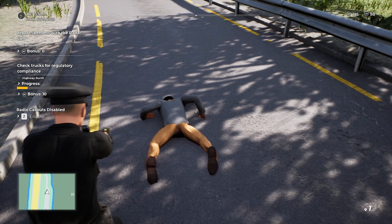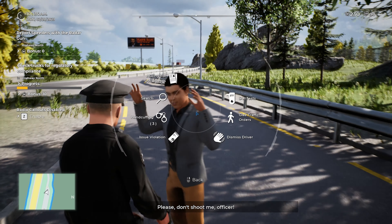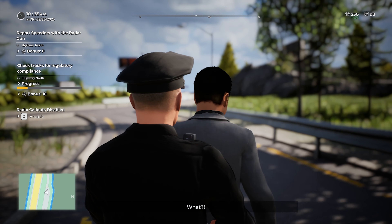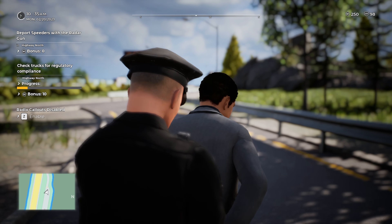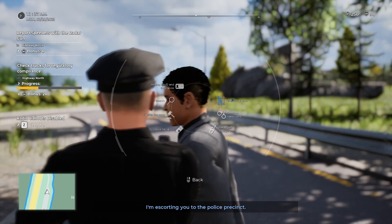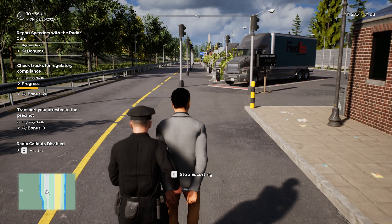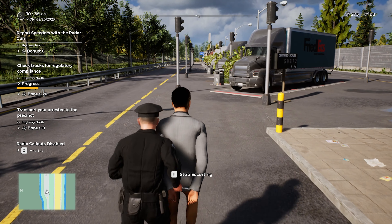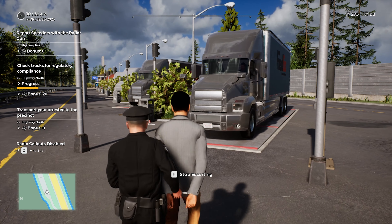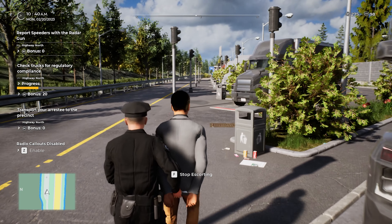He's definitely got something legal — I mean illegal — in the back. Let me get my taser. He's fleeing — please don't shoot me, officer. Let's handcuff him — I'm going to cuff you now, please move to the sidewalk. Can't believe he's running. Alright, let's escort him back — I'm escorting you to the police precinct. All these other guys are going to have to wait now.